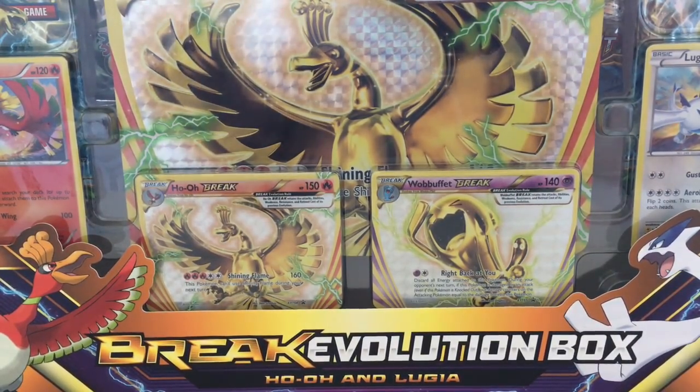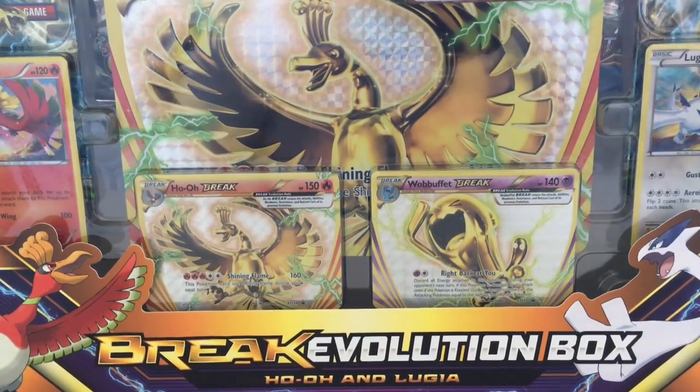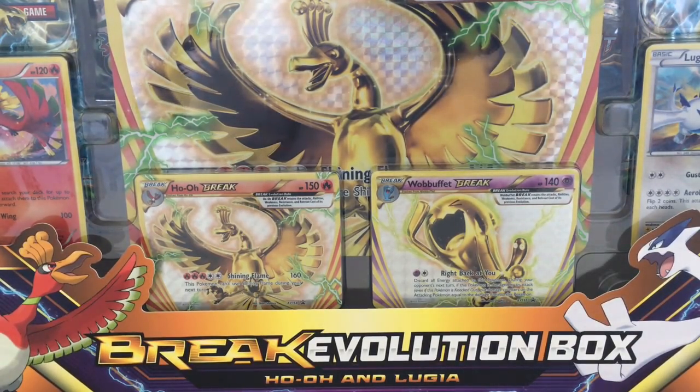This box comes with a Jumbo Ho-Oh Break card. It also comes with four promo cards, XY 153 through 156. These cards are Ho-Oh, Ho-Oh Break, Wobbuffet Break, and Lugia Break respectively. I'm guessing they didn't use Lugia Break because it is in Fates Collide. It also comes with two Fates Collide Booster Packs, two Breakpoint Booster Packs, and an Ancient Origins Booster Pack.